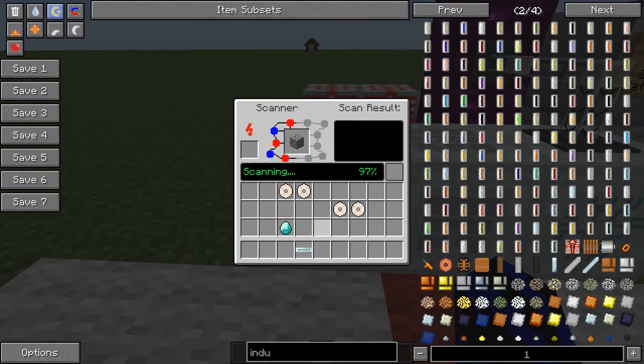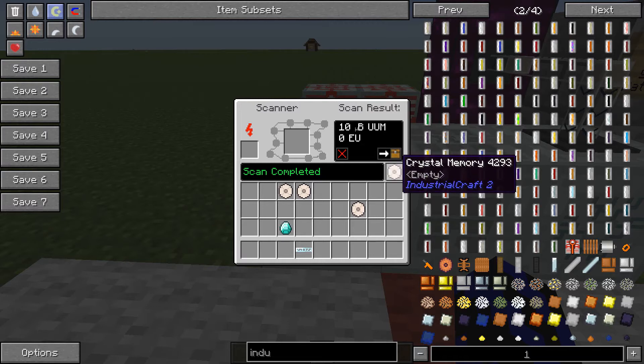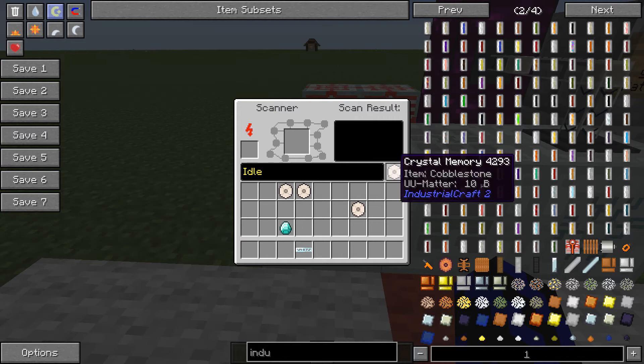Okay we're back - as you can see it's almost finished scanning, and shaboom there you go. Now we have a couple of options, but first you want to get your memory crystal and place it in this slot here. As you can see scan is complete - excellent. What we can do is save it and it will save it to this memory crystal, or we can delete it if we don't want it. I think we'll save this. As you can see now it's saved cobblestone and it shows you how much UU matter you are going to need as well.